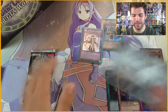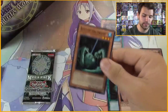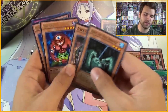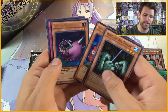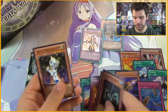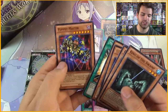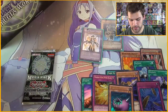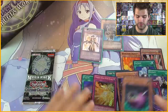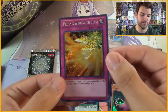Two packs left — can we get an epic card? We have King of the Swamp, Dark Bat for Big Eye, Needle Worm, Phoenix Wing Wind Blast Secret Rare, and a Fissure. Then Asylum Magician Level 4, Messenger of Peace, and the Puppet Master. Ultra Rare Needle Worm — it's been a while. Very cool. Secret Rare Phoenix Winged Wind Blast — man, these cards are pretty.